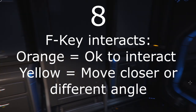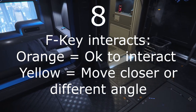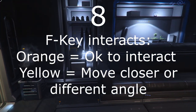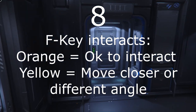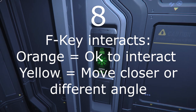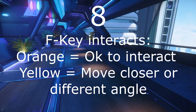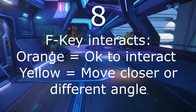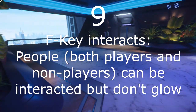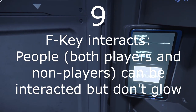Number 8: Holding F will allow you to interact with things around you. If your mouse pointer is over something that you can interact with, it will glow orange, and if there is more than one way to interact with it, you will get a list of choices. Clicking with mouse button one will then do the interaction. If it glows yellow, then you either need to get closer or be at a better angle. Some things, particularly people, can be interacted with but don't glow orange — you will still get the list of interactions, though.